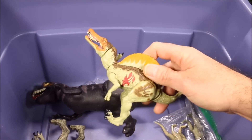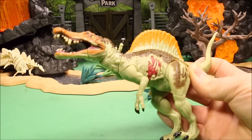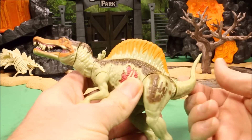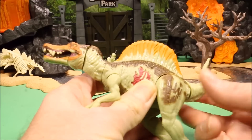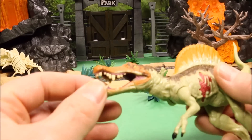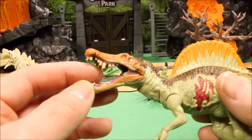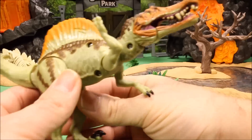And then here is the other Spino Raptor I was talking about. Same action feature — if you pull his tail he moves his head and opens and closes his mouth. There's a big wound here. This guy is a light green, orange, and brown color scheme, where the other one was blue and red. A really evil-looking dinosaur.